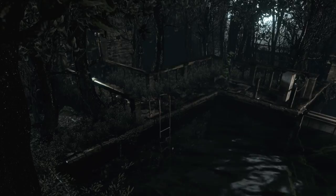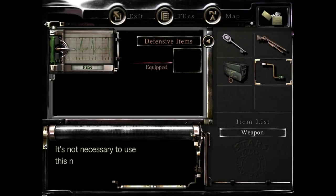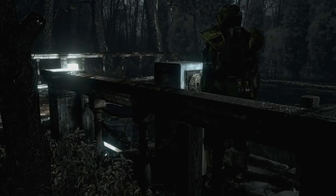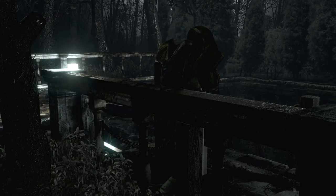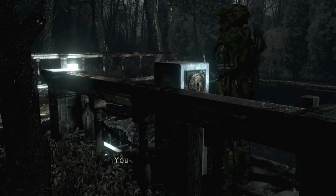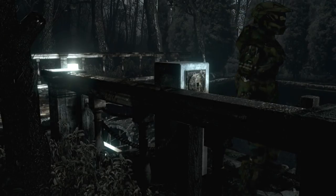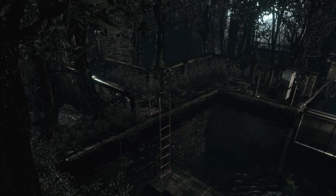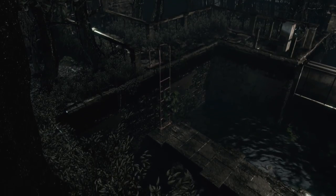Now we're going to use the crank. Make sure you're close enough to the crank spot. Once you've cranked this we'll get a cutscene which you can skip, then back out and go around here and down the ladder so we can go to the residence.